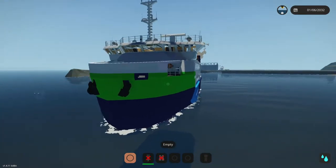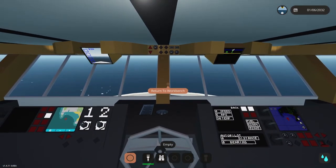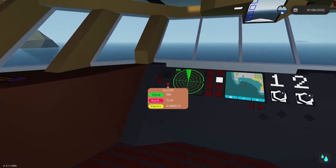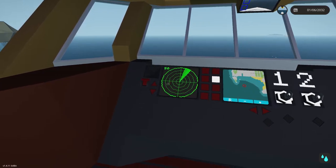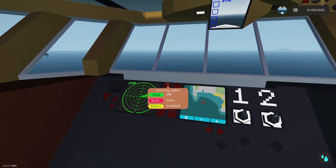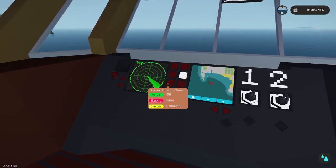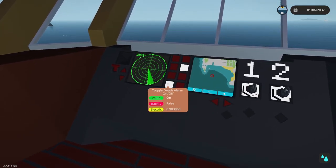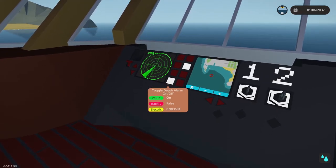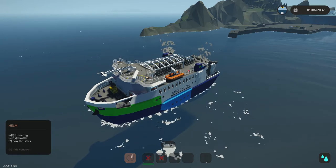We also have anchor control here — those two main anchors on the front can be dropped, but they don't have any magnets so they're not really going to stop you in place. We have a radar system — I'm not 100% sure if it works but it's here. There is a lighting control panel with four different light types, bilge pumps accessible from the control room, emergency fuel pumps, the ability to lower the antenna tower, and a depth alarm — off by default so you have to click it on.